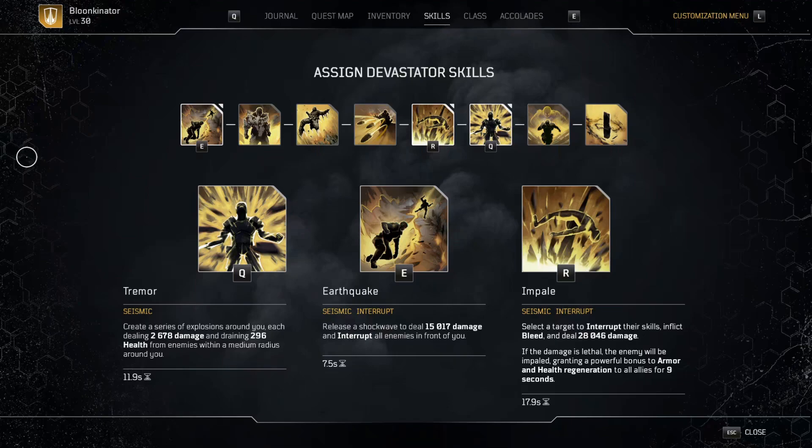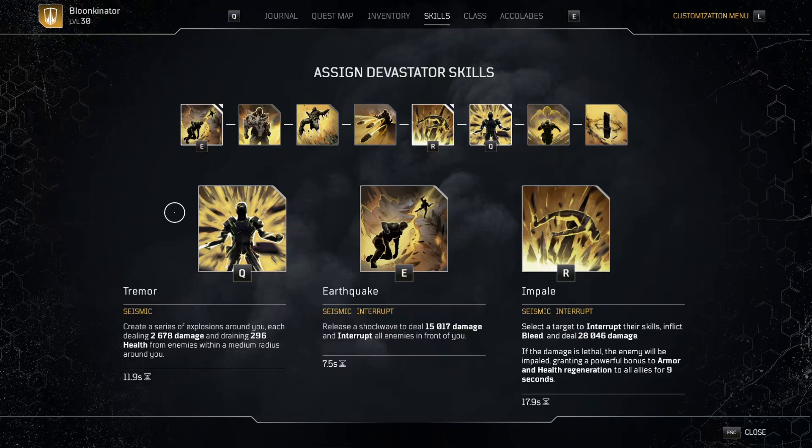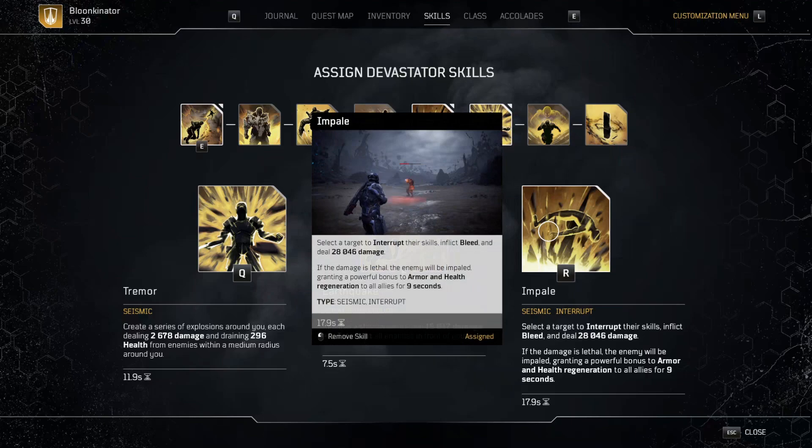We're using all of our seismic abilities. We got Tremor, which creates a bunch of explosions around you — it does damage and gives you health in return. Earthquake is pretty much what you'd expect — you slam the ground and it does damage with some range in front of you. Then we got Impale — this is where my boss damage comes in. For any chunky enemy this is what I'm going to be using. As you can see, it hits for 28,000 plus, and once I get the bleed going it can do even more.